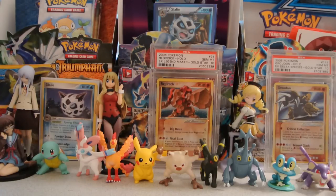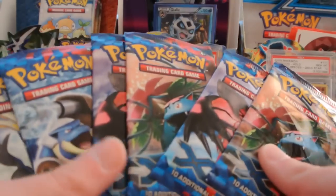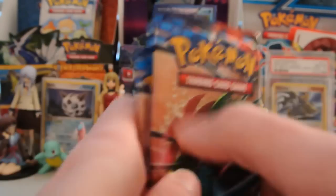Some people have been going into Targets and Walmarts and places like that with really fine scales, weighing out the packs in blisters that have holos or EXs or stuff in them, and I don't want to get just rares for you guys. So I bought the blistered packs, and hopefully we can pull an EX or a few holos out of here.